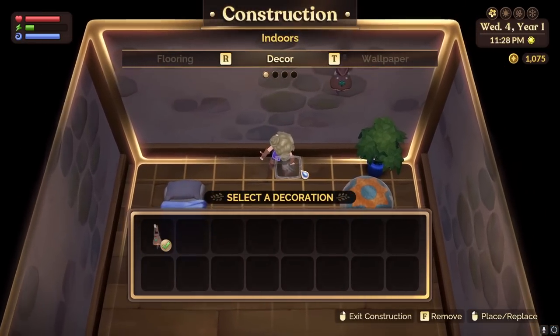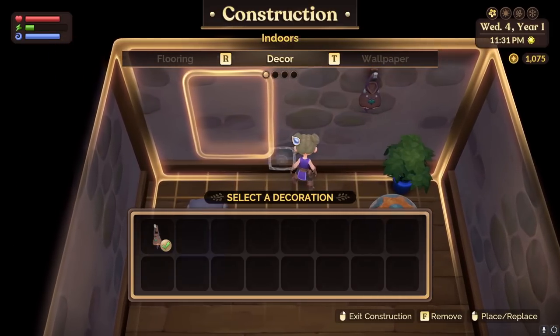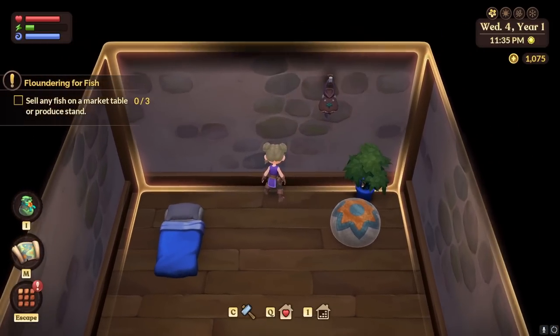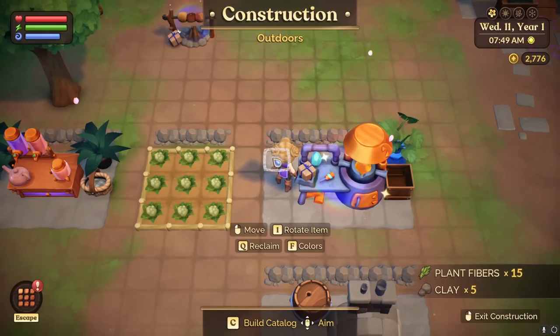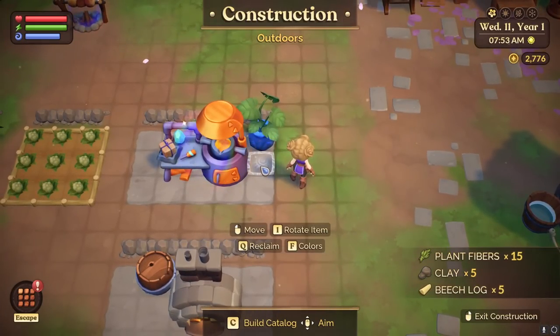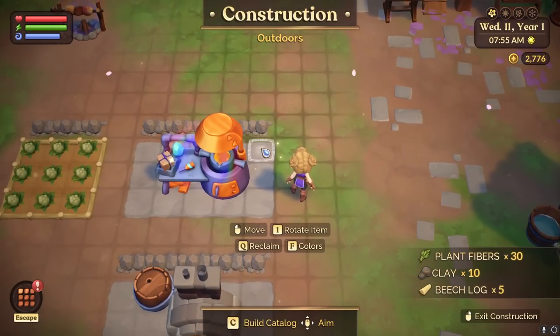If you accidentally craft something you didn't mean to, or realized you didn't really like the item, or just changed your mind, it's no problem. You can actually reclaim items by pressing Q, and the materials used will be returned to you. This is such a great feature. I was a little confused about the crafting system myself when I started too, not gonna lie.